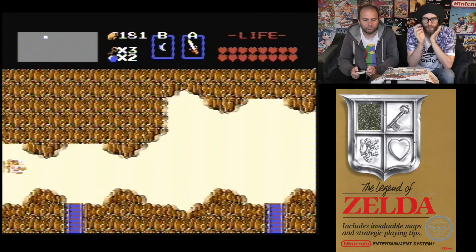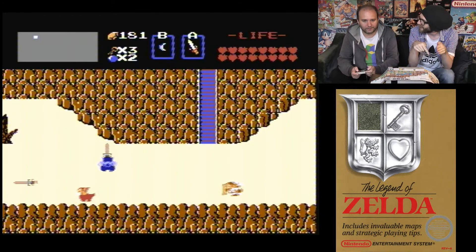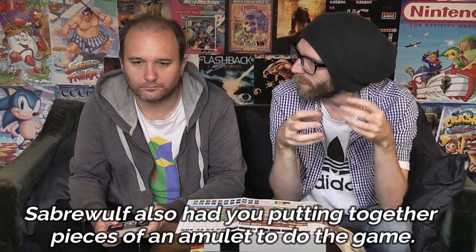In Adventure there's a level where you can't get anywhere without the bridge — you have to take the bridge and bridge a gap to get past a section. This game has exactly the same thing with the ladder, bridging gaps to get across. And Attic Attack has you finding segments of a key which you then build into a complete key — similar to collecting Triforce pieces here.